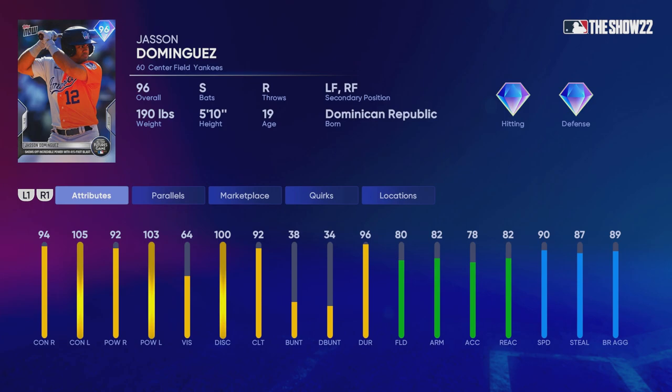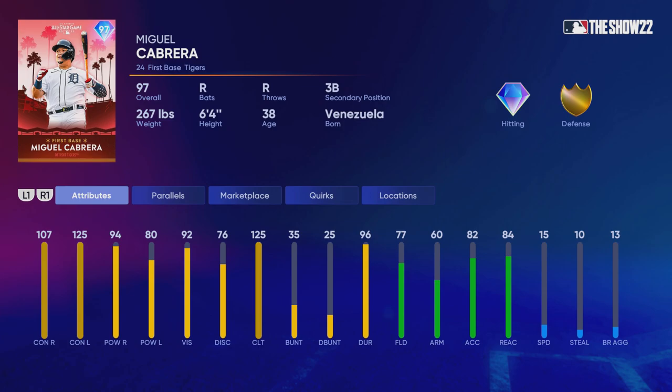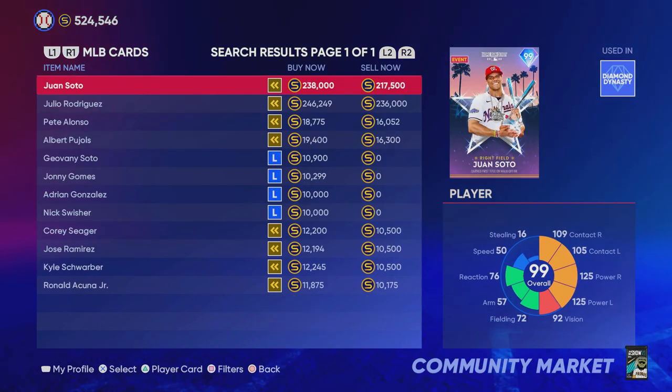We also got this surprise Jason Dominguez — this card looks really good. But to get back to what I was talking about: Jackie Robinson's price will fluctuate, and right now is a really good time to lock in these all-star game and home run derby cards. Once the packs leave the pack store, these cards are going to go up again because most people will have already completed this program for the 97 overall Miguel Cabrera. The market has crashed exactly as I was expecting, and right now is a pretty good opportunity to buy those players.